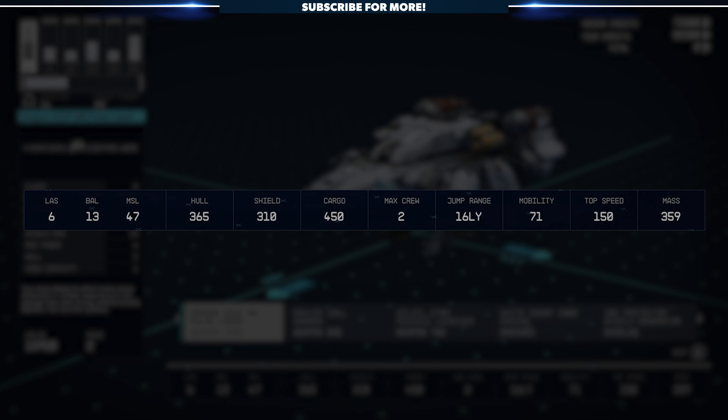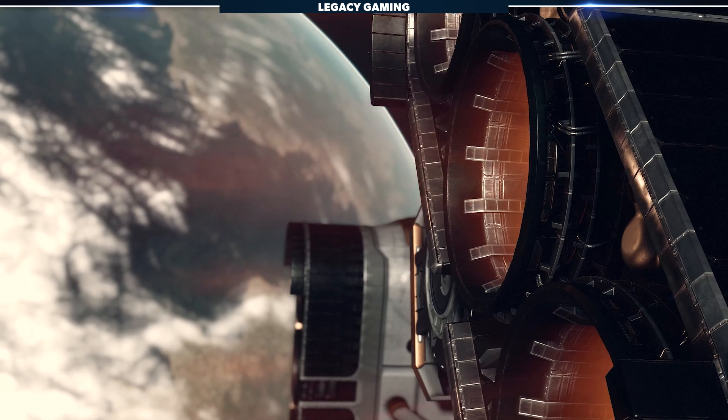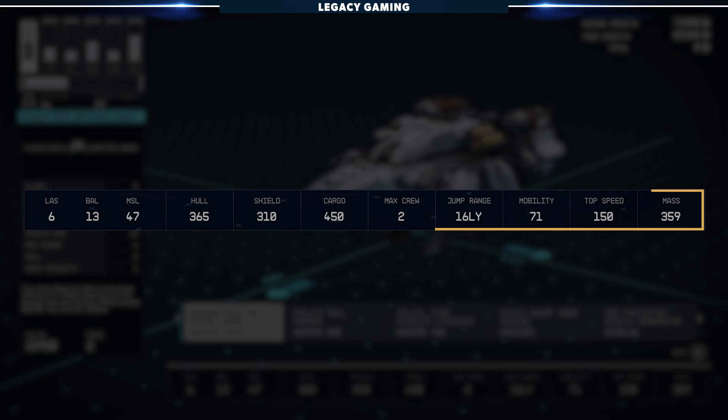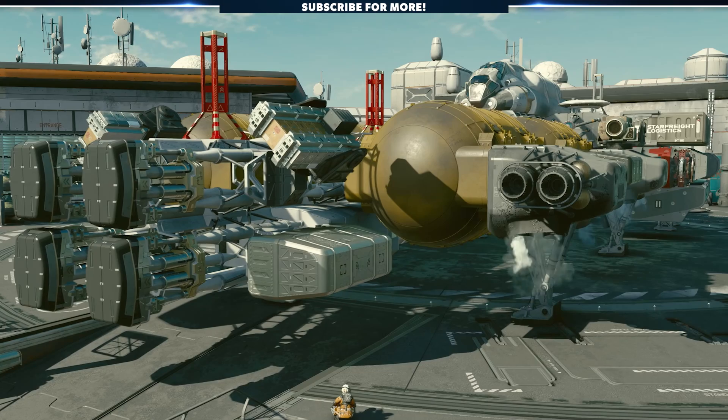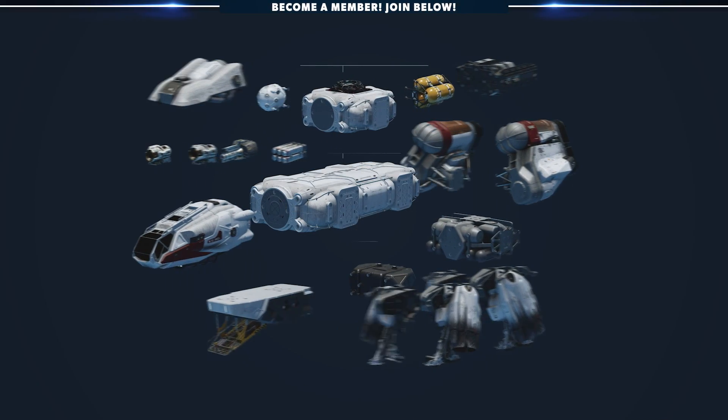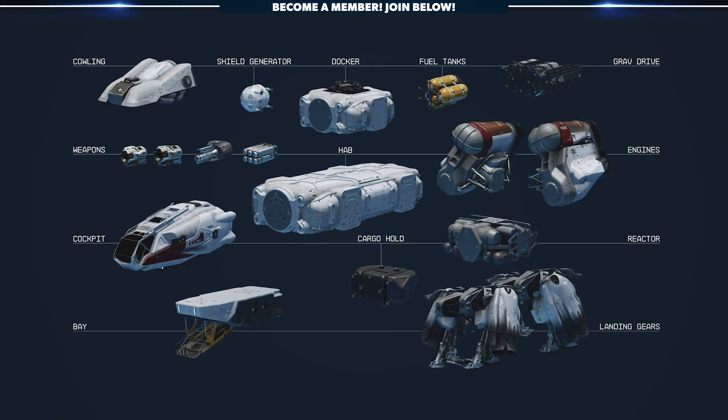Each ship has a number of different systems to consider, including lasers, electromagnetics, ballistics, and missiles making up your offensive systems, and hull and shields making up your defensive systems. Then there are secondary systems like cargo and max crew, which determine how much loot you can haul and how many companions can help operate and maintain your ship. In terms of flyability there are other things to consider, such as jump range, mobility, top speed, and mass — all influenced by the individual parts you put on your ship. As far as we know, there are 13 categories players will have access to: cowling, shield generators, dockers, fuel tanks, grav drives, weapons, habs, engines, cockpits, cargo holds, reactors, bays, and landing gear.